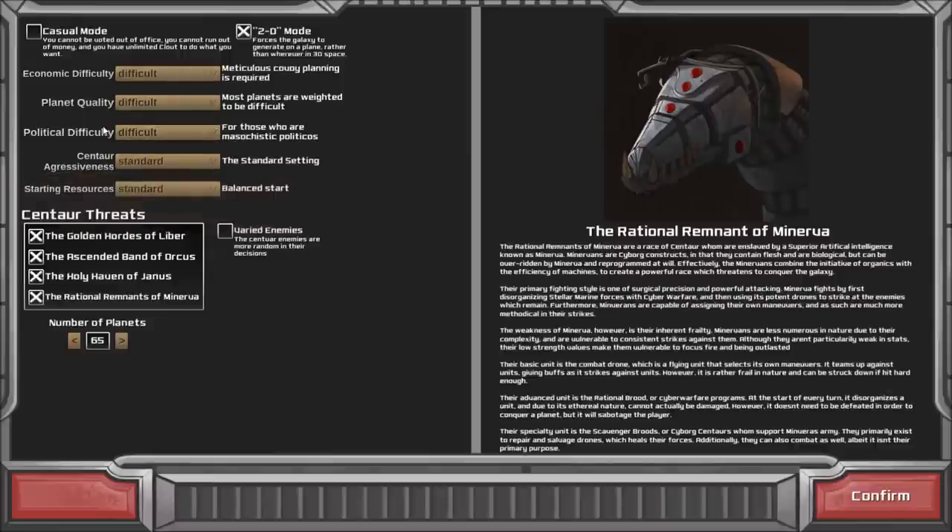These other settings cover political difficulty — how easy it is to maintain approval and fill domestic demands — planet quality, which affects how easy it is to colonize and develop new planets. Tougher planets such as Class F cost exponentially more resources to develop into a usable level, while having a bunch of Class A planets means you just spend a few resources and get a lot of investment in return. And then economic difficulty, basically a setting for how much money you'll be making while trading.